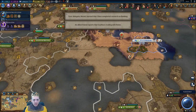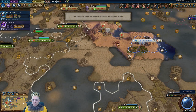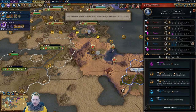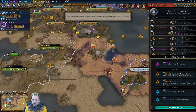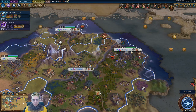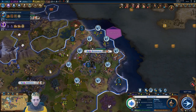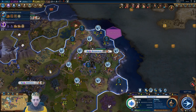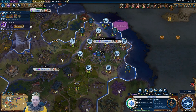We discovered Mohenjo-Daro — they want us to send a trade route. I reckon we could do that. This scout — just scout up there. We need to scout down here too and see if there are any more suitable locations. New envoy — we've got two and we need the culture, so I'll put them both on Vilnius. Another farm — right.